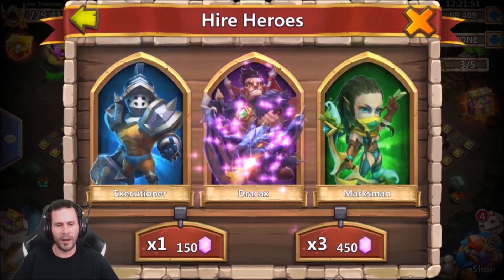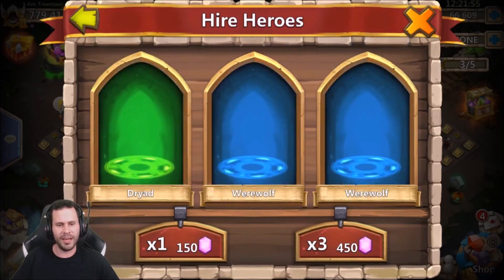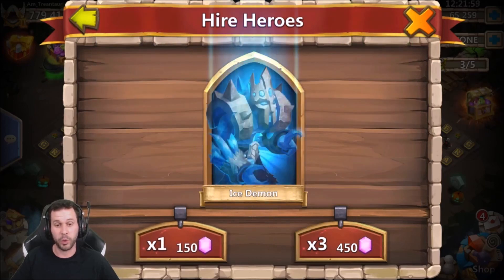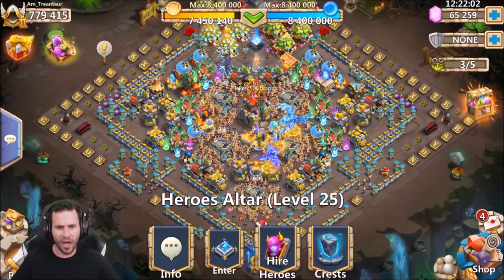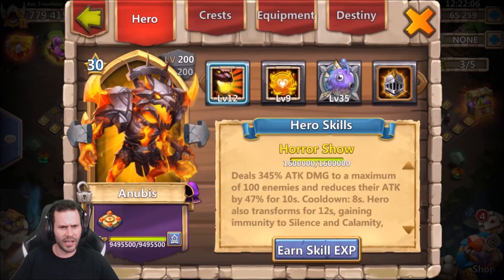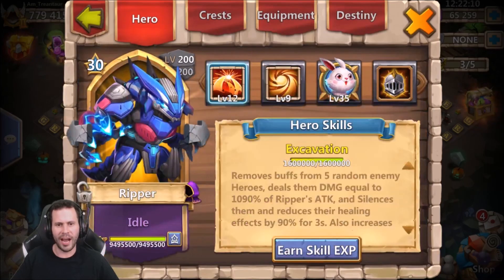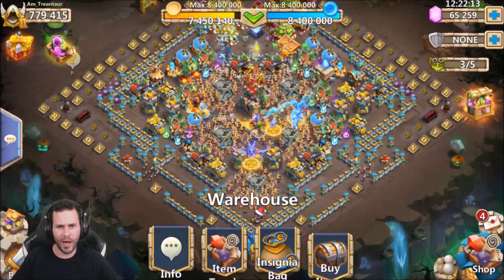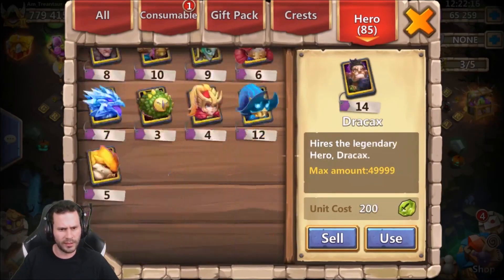We got Medusa coming out, Drakax as well, Pixie. Ripper! Oh man, Ripper — the man himself. Is Ripper on this account already? That looks like Ripper, but that's a hidden Anubis. Oh, we got Ripper already on this account. Feels bad, man. Does he have any backup Rippers? That is rough love. Why isn't Ripper in Hero Collector today?